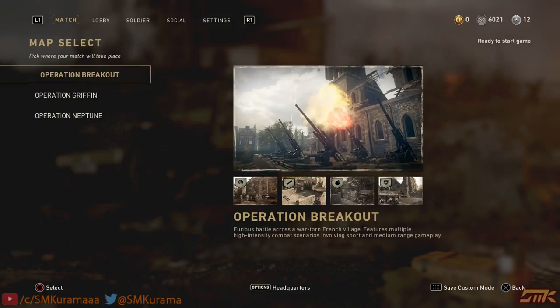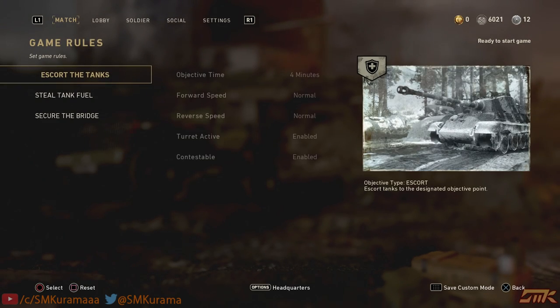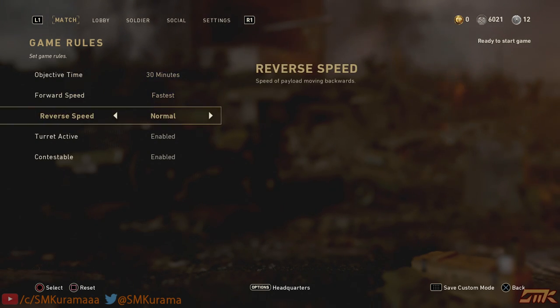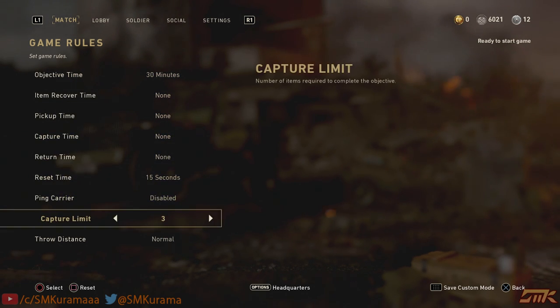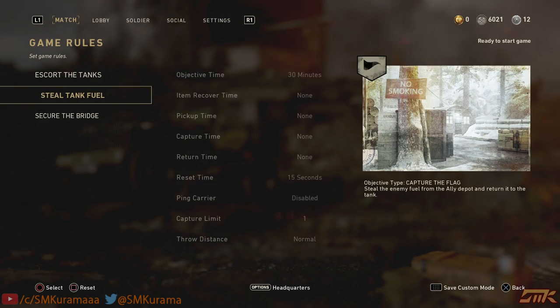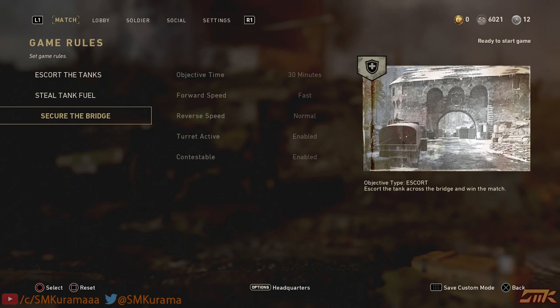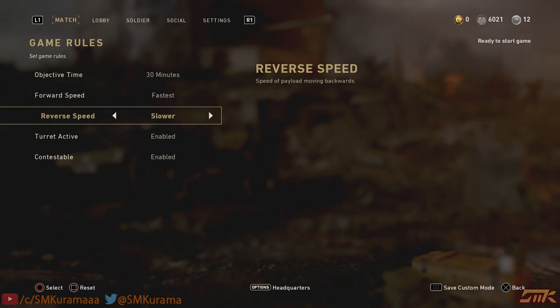Next up is Griffin. Go to War Maps and select Operation Griffin. Same as before — go to the objective options, make time as long as possible and capture time as fast as possible. Make sure the capture limit is set to one on the Steel Tank Fuel objective so you can complete it quickly. Set Secure the Bridge to 30 minutes since that area is where you'll want to make the cinematic.